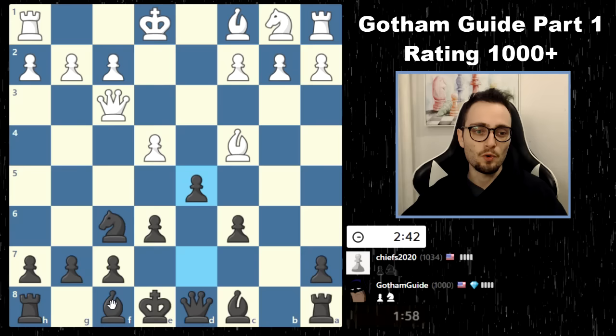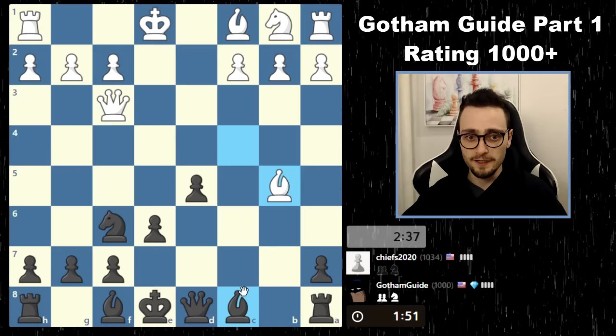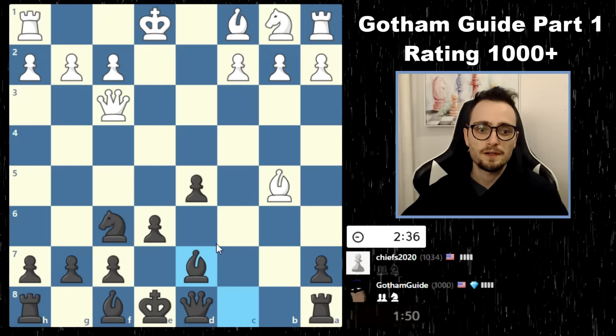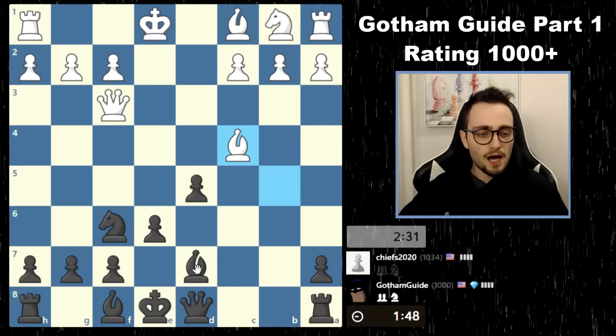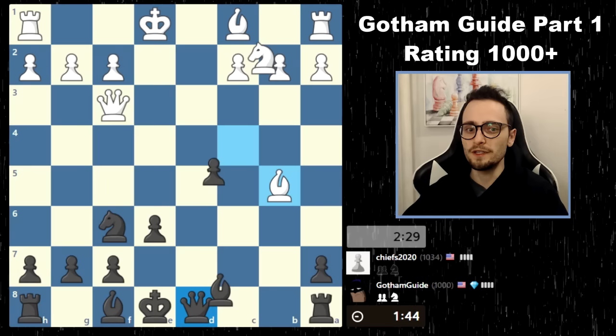Now it's better for me probably to take like this, because I need to keep my central pawns intact. He gives me a check — nothing complicated here, just blocking with the bishop. We're probably going to trade, so I'll pre-move. That's a free bishop — these one-move captures. Maybe he thought he had this, because a move ago, he actually did have that. But when he moves his knight out, let me just keep developing.